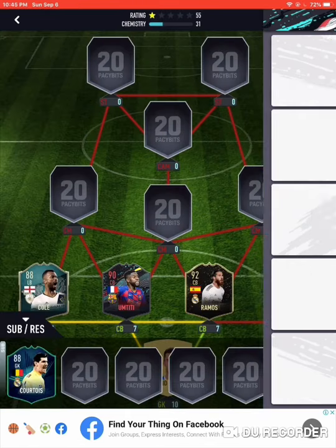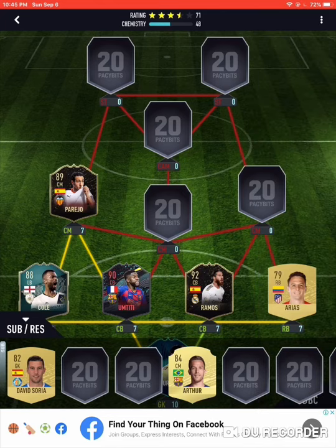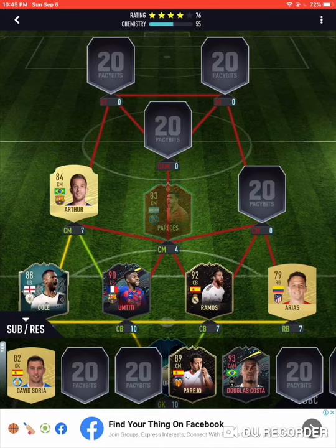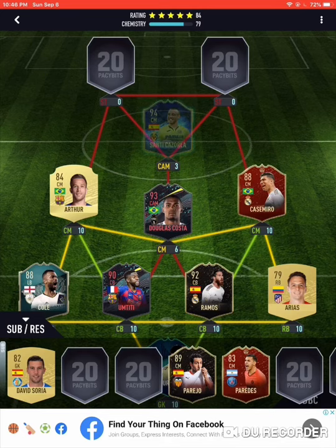Parejo — midfielders, please get this Parejo guy out. Arthur — okay, I know, but I should have gone Parejo especially because this is super rare and I think I might just regret that. We get Douglas Costa — see, Brazil is just the most common nation to get in there. Everything else — Santi Cazorla. Striker — Suarez, but no, I'm not going with that one.